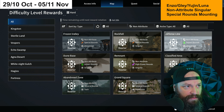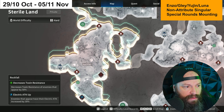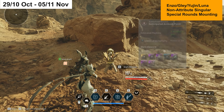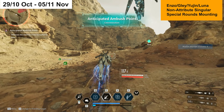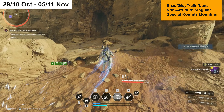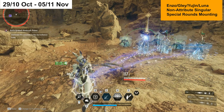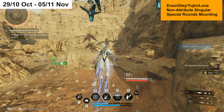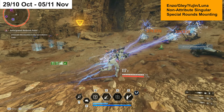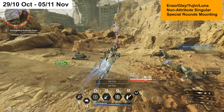To find that farm, select Non-attribute and Singular — that gives you an area called Rockfall, located in Sterile Land, with a mission called Anticipated Ambush Point. Like the previous one, this is best suited for descendants that can cover areas fast. Ajax also works really well here with a good build. There are a couple of spawn points; you kill everything, kill the boss at the end, then rinse and repeat.